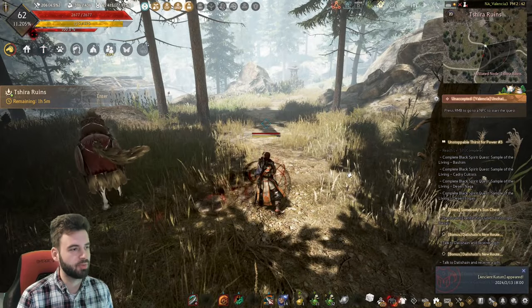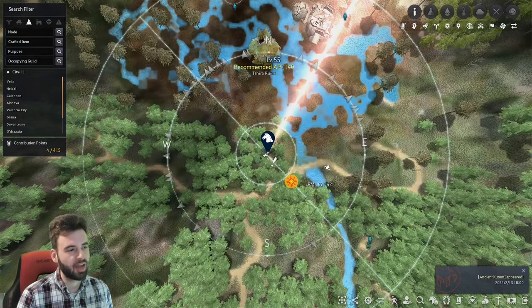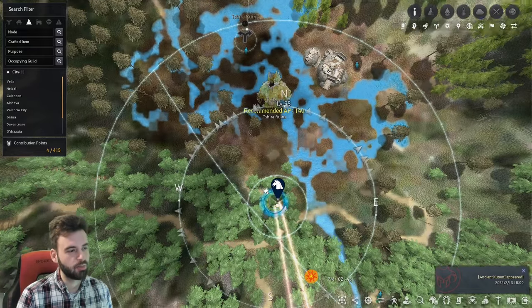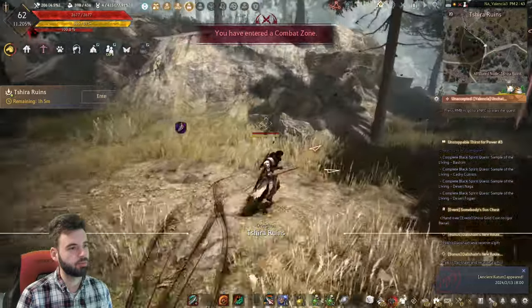Pretty straightforward with this one. What you're going to want to do is open up your map and find the Shara Ruins icon. You'll want to head just south of it, where you'll see this little bridge crossing over into the new region. This little bridge right here is the dead giveaway. Just follow the path right away from this bridge — the bridge is right there and we're up on this ledge right here.